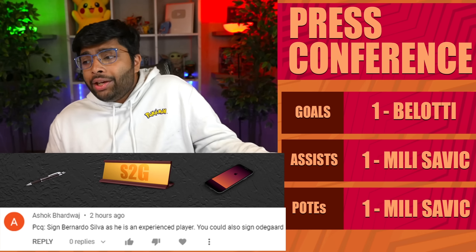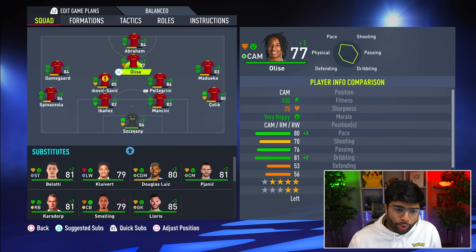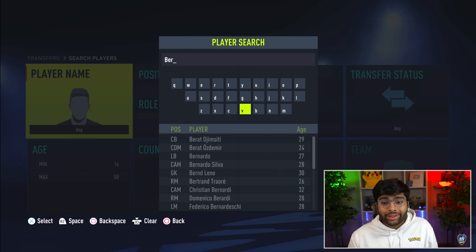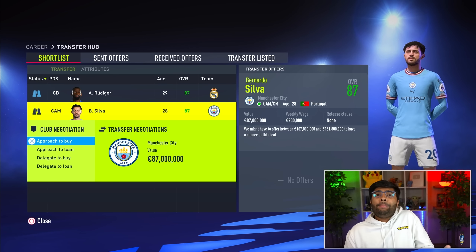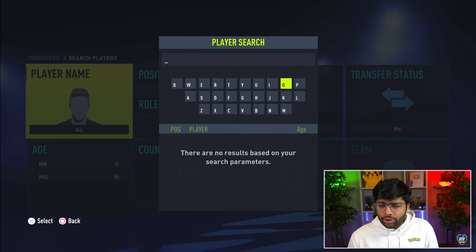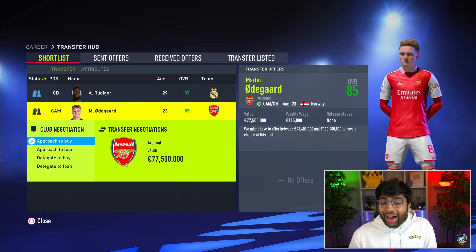Bernardo Silva would be the dream CAM signing, but he's worth 87 million and his contract isn't expiring — it just wouldn't be possible. We have the money but the 70-million limit means Man City aren't going to accept it. Martin Odegaard gives more friendly vibes, but even he's worth more than 70 million. We'll need to look at players who are high-rated but at Rüdiger's age — where the contract situation makes it a possibility — otherwise it gets super difficult. We need to find a replacement for Paolo Dybala, because big shoes to fill.